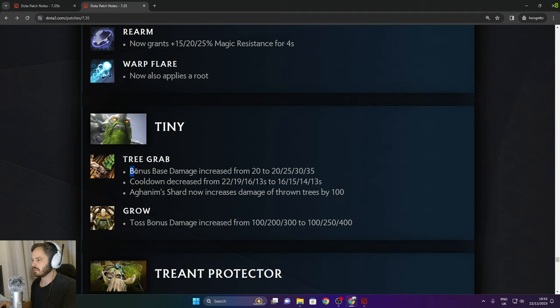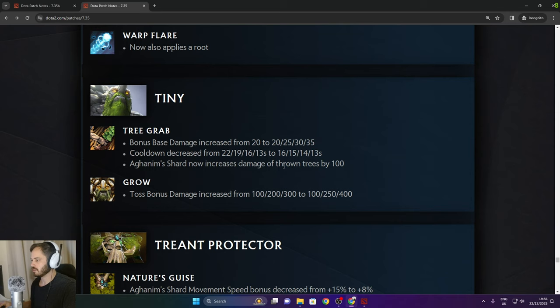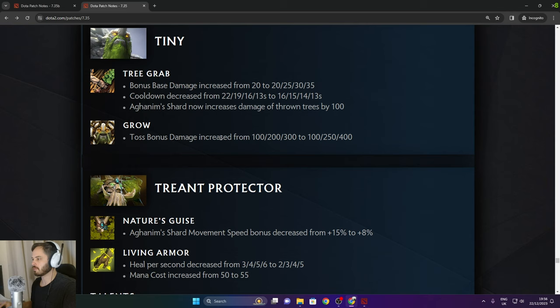Tiny: Bonus Tree Grab damage increased from 25 to 35, cooldown decreased to 13 seconds. Aghanim Shard now increases damage of trees thrown — axe also benefits — by 100. Toss bonus damage increased up to an extra 100 in the late game.